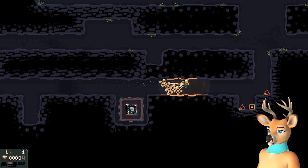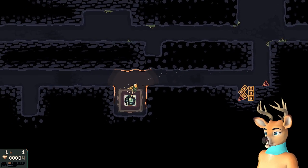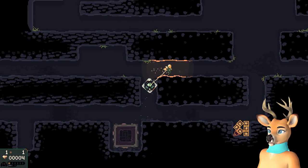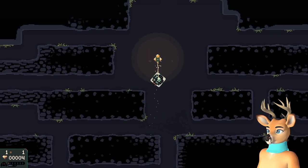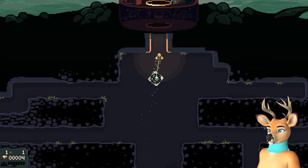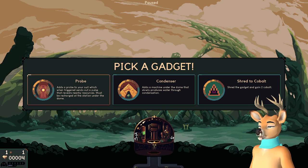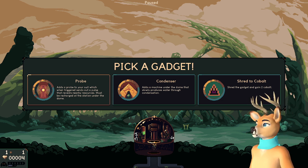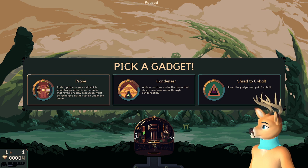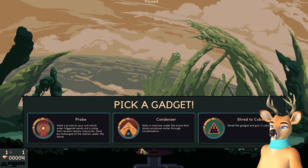If I can dump all these goodies right here and take just the chip - alright come with me chippy, you and me against the world. It's gonna be close, it's gonna be real tight. Condenser or probe - oh boy. I'm not a big fan of the probe, it's a little bit too slow. Condenser is real boring though, although it might be really good in this mode when we need just a ton of water.